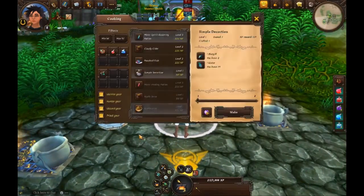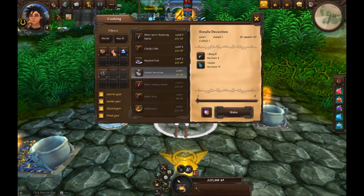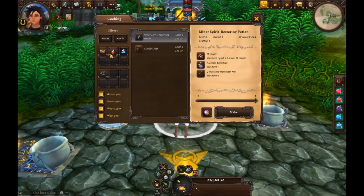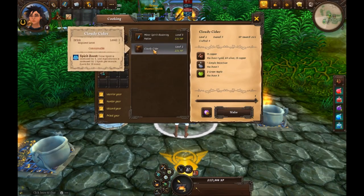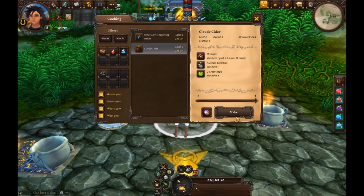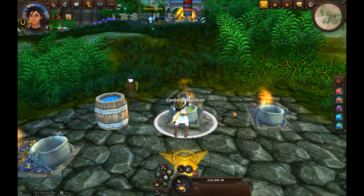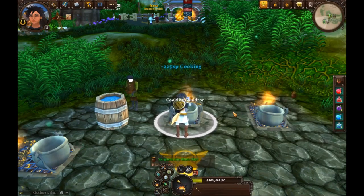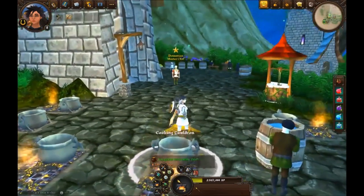Now he wants us to use the simple decoration we just made along with some apples to make cloudy cider, which will temporarily boost your spirit. We've started to level up, so we now have some health potions available too. Cloudy cider is a spirit boost so it's going to be in that menu.